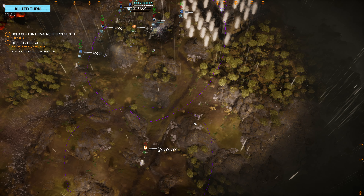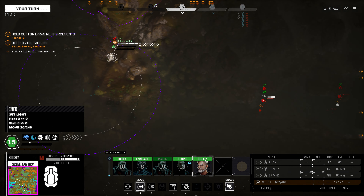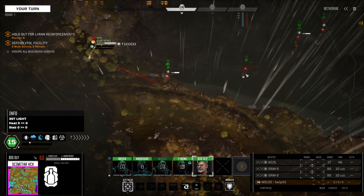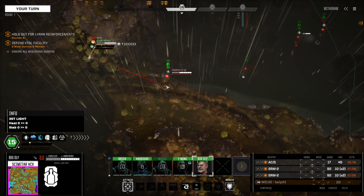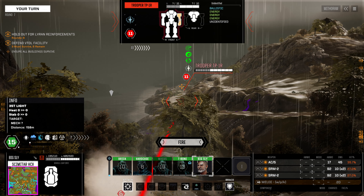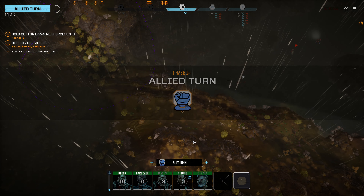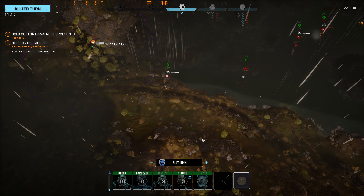VTOLs appear to be primarily moving out to the north, although that Karnov Transport moved southward. Our Scimitar is freed up, so we can position about here - which I think is a good spot. Keep in mind there's a Hunter, an IS Standard, and a Firestarter up over here. So we can fire on this Trooper - hit odds aren't great, but if we do manage to hit it, this Trooper has such low armor that we're going to do catastrophic damage. We just hit it with one SRM. One SRM isn't going to do all that much damage - it's the autocannon that would have done a lot.